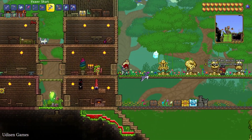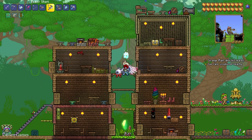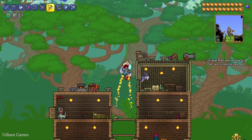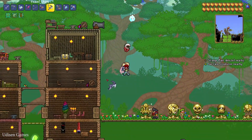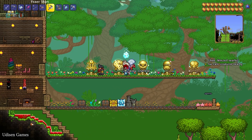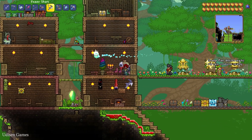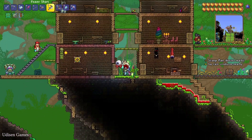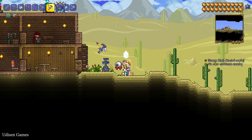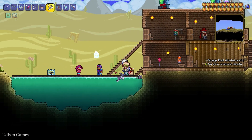If you build this house and another NPC such as the Dryad already lives in it, no big deal — try building a new house in your favorite place. NPCs usually prefer different biomes; for example, the Dryad prefers tropical and normal forest. But this NPC can live and work in any biome.